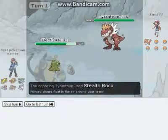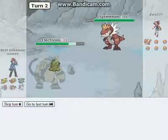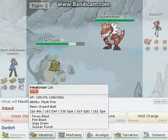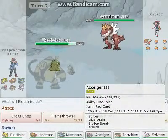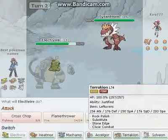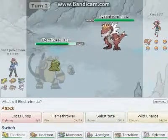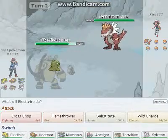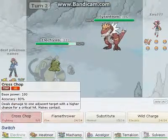He goes for the stealth rock. Do I have Defog? It's probably not - people on random tiers never have Defog. No, he's got spikes, that's cool. No Defog, so I should go for - he's a rock dragon - the cross chop.